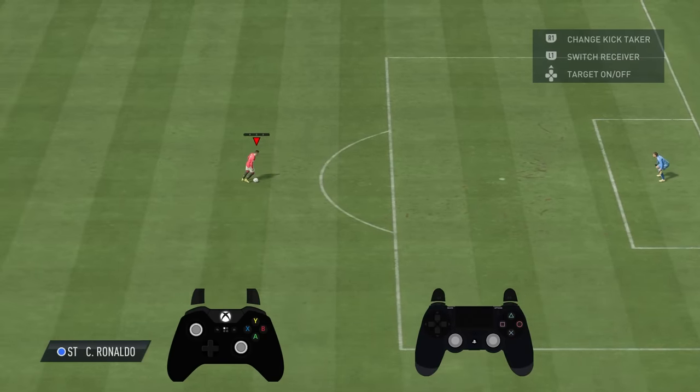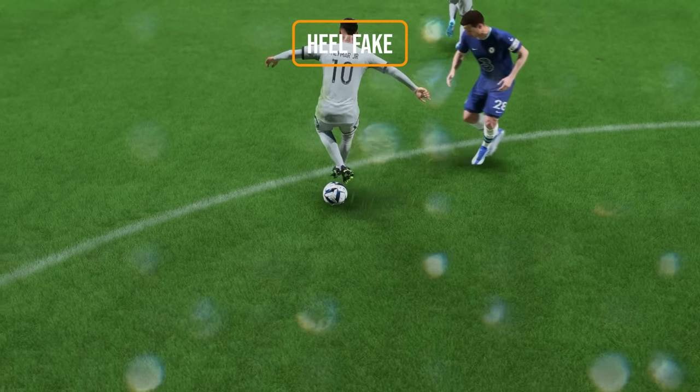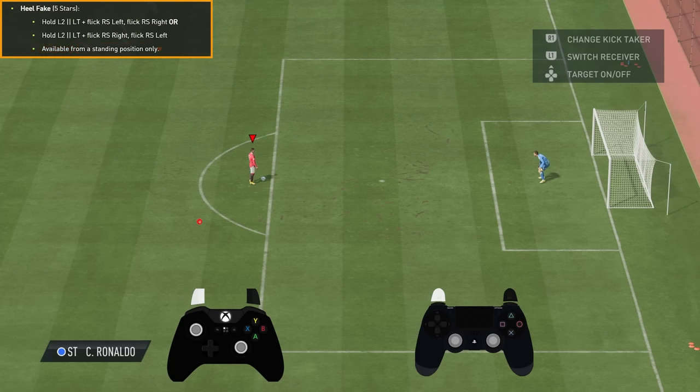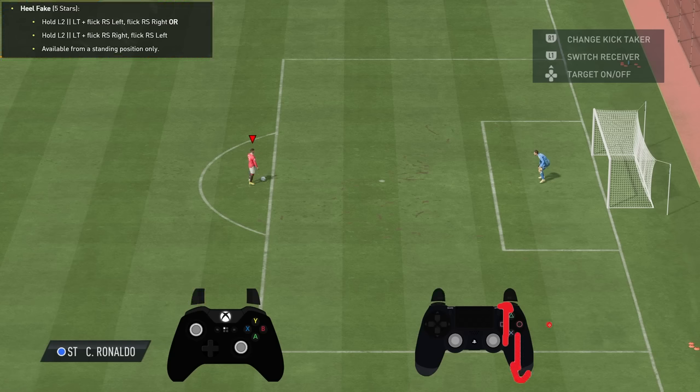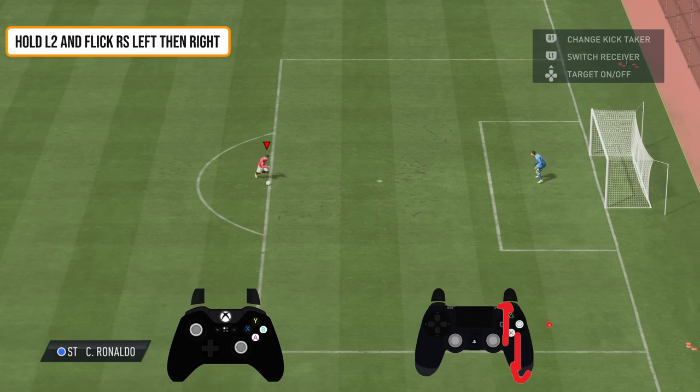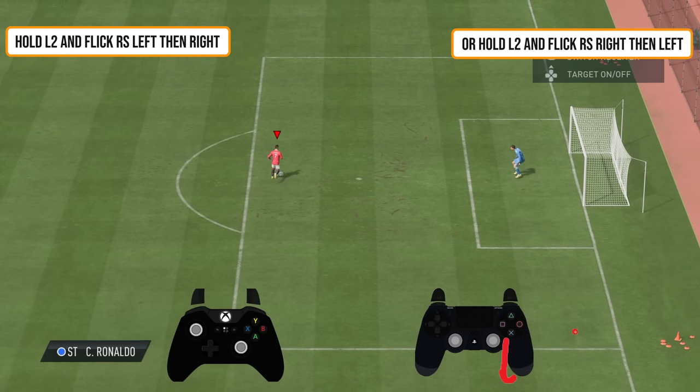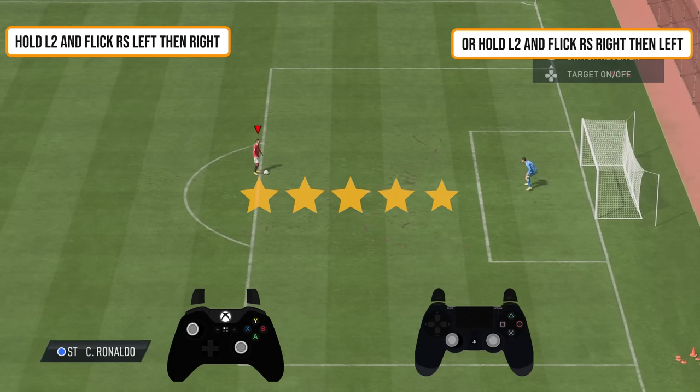The next one we're going to go over is called the Heel Fake. What you want to do is hold the L2 button — and this is only when you're standing still — and flick your right analog stick up and then down, or to the player's left and then to the player's right. You can do it one way first and then the other. Now more important than you think: it is a five-star skill move, which is the only downside.